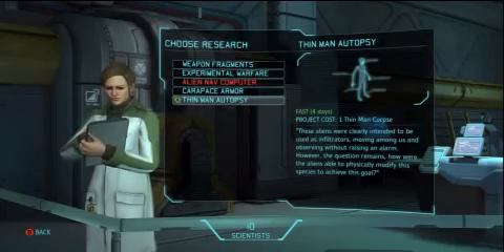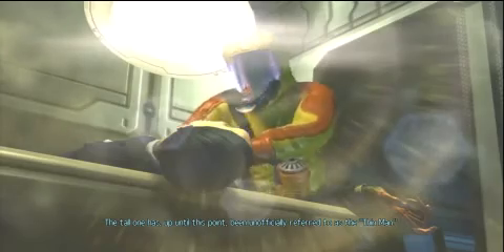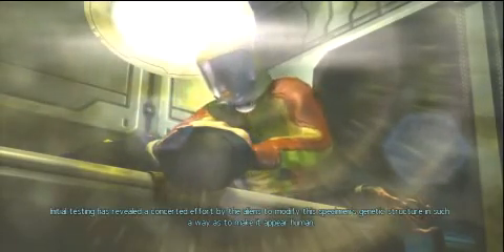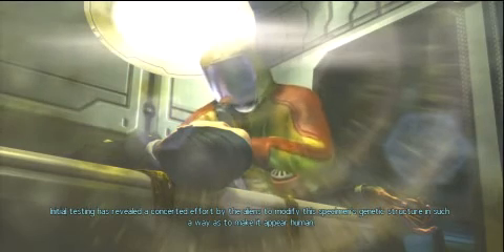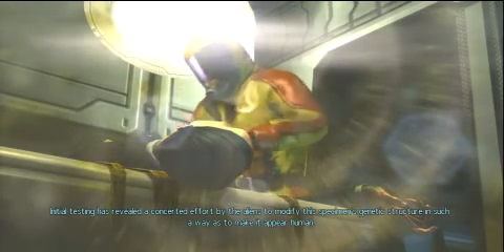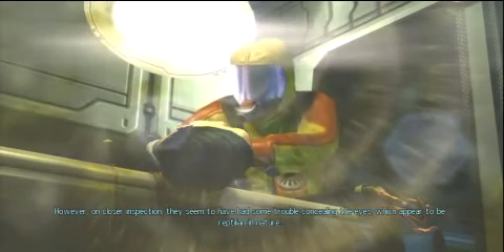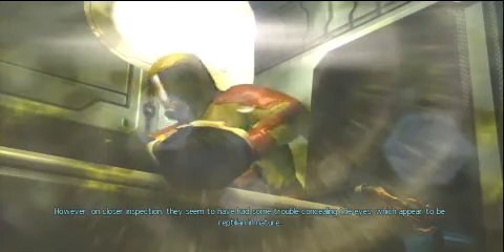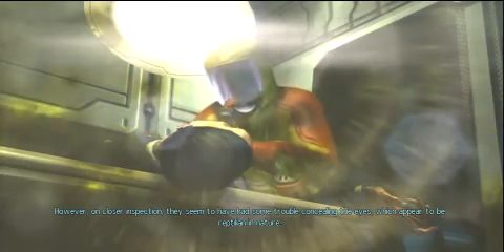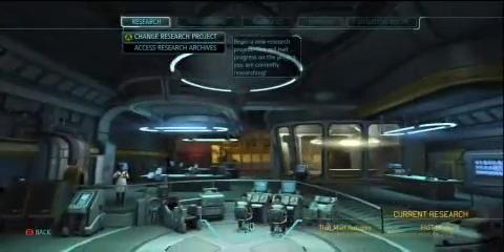Let's research the thinman. The initial testing has revealed a concerted effort by the aliens to modify this specimen's genetic structure in such a way as to make it appear human — so it's more of a spy. However, on closer inspection, we seem to have had some trouble concealing the eyes, which appear to be reptilian in nature. It's a tall man with lizard eyes.